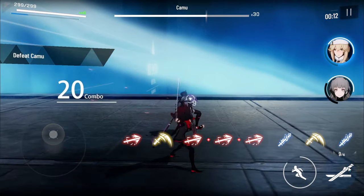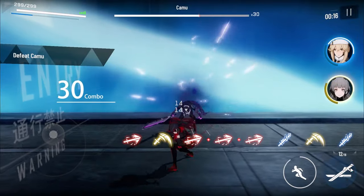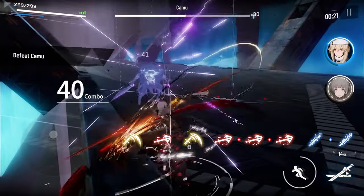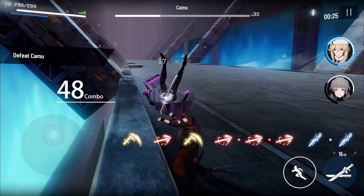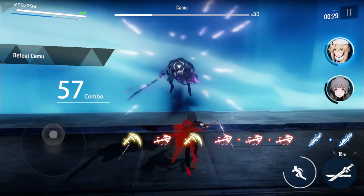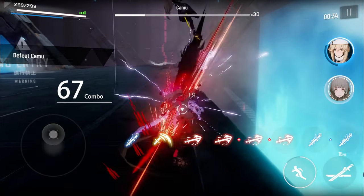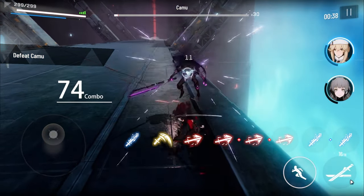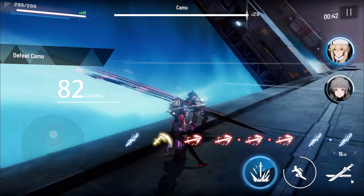Dodge here. So basically when you see the white lines, after about 0.25 seconds, hit the dodge button and you can essentially lock him into place. QTE. As you can see, I'm not trying to use too many QTE abilities because it'll throw my timing off and he'll attack me. If your timing is off, he'll enter the next phase where he'll slash forward and damage you.